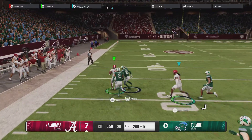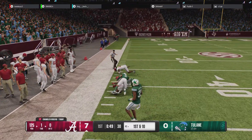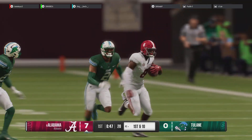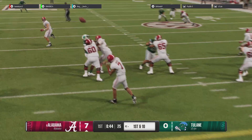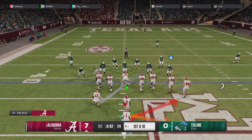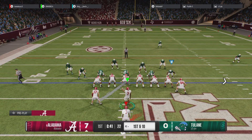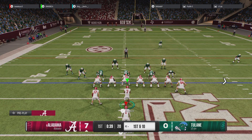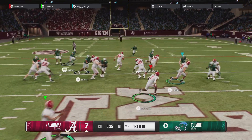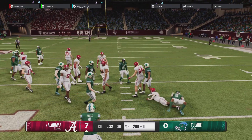Caught behind the line, it's Brooks. Oh, what a move to get room. He's run out of bounds, but not before turning in a big pickup and moving the sticks for a 1st down. And that's why this guy is such a weapon in this offense — you don't have to throw it far downfield, just get the ball in his hands. He catches it close to the line of scrimmage, but look what he was able to do after the catch. He gets an explosive play for this offense.